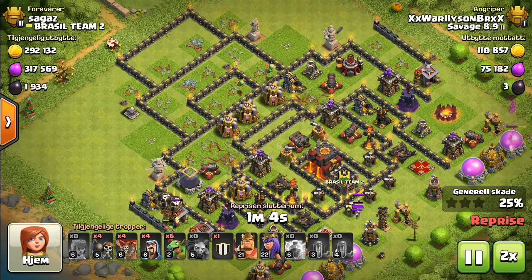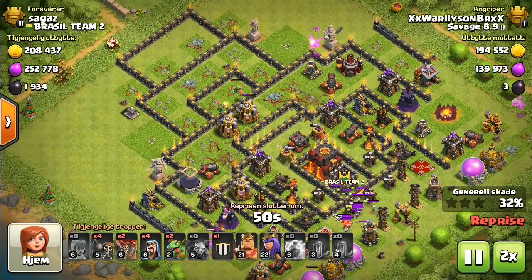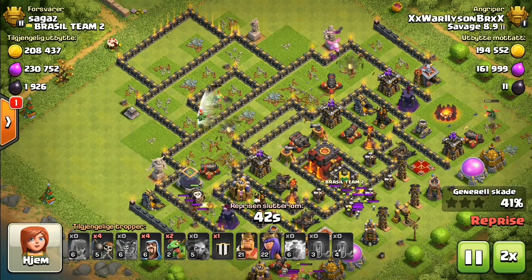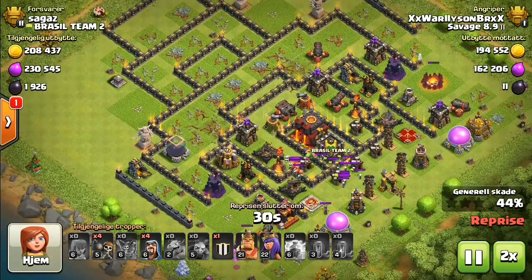I found a dead Town Hall 11 a couple days ago on my Town Hall 9, and I attacked it. I barely 50%'d that base, all because I got greedy and tried to come from the two-star angle. So watch how you're taking those bases.